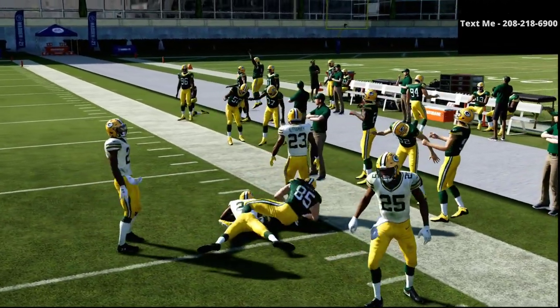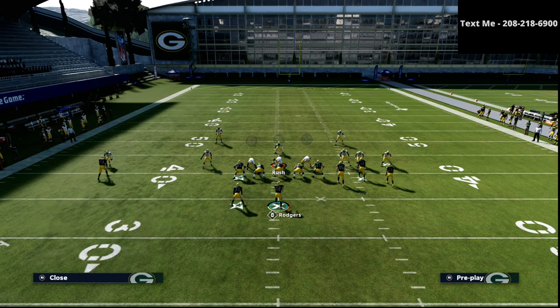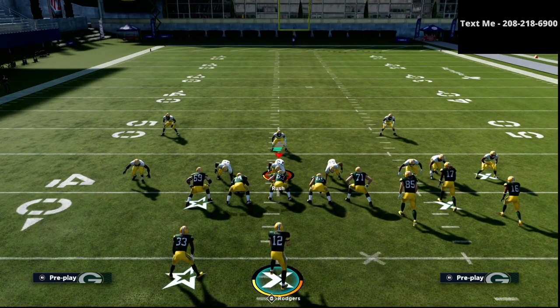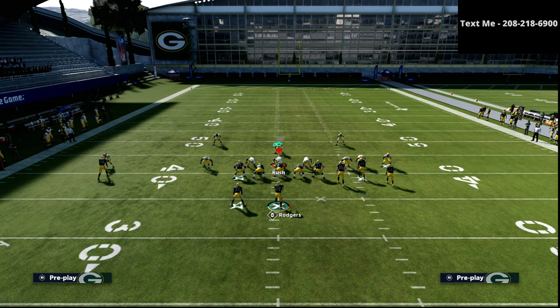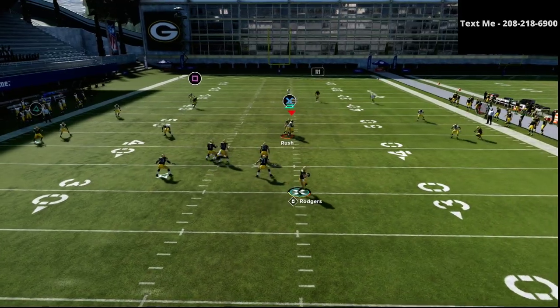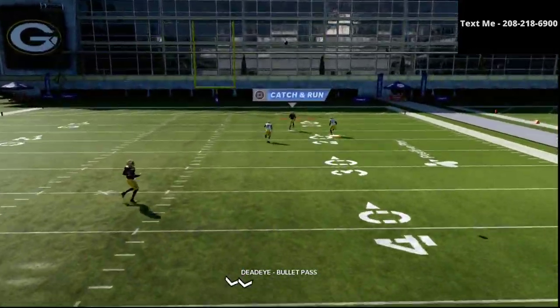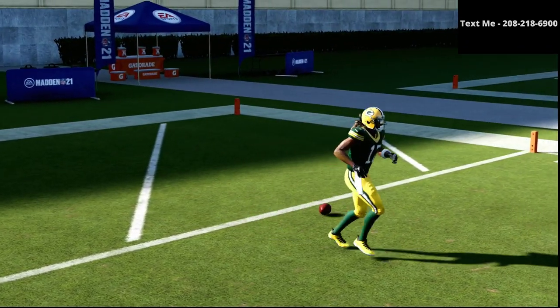Once we notice that they start to go to a lot of Cover 3 or Cover 4 style defenses where they're dropping a lot of people into coverage, that's when we want to go to our counter play, Jets Dig. You don't have to make any adjustments to this play, just snap the ball. The R1 receiver is going to absolutely roast the Cover 3 coverage — one-play touchdown against Cover 3 every single time.